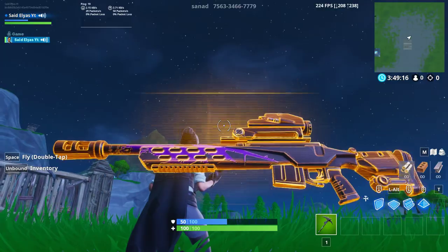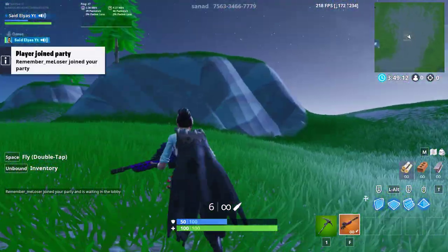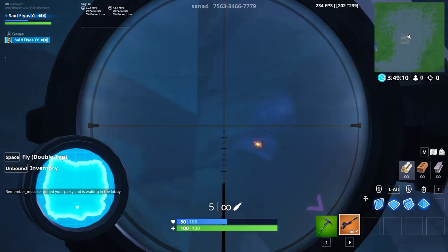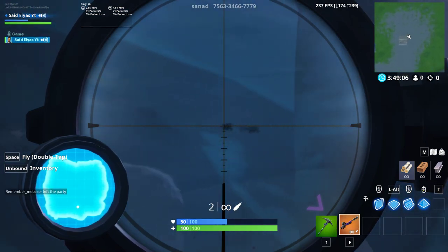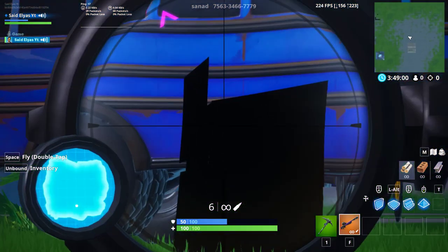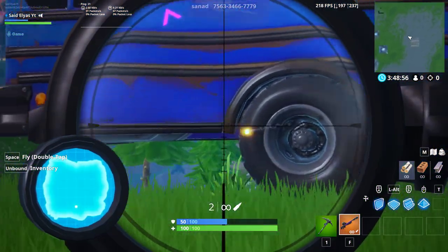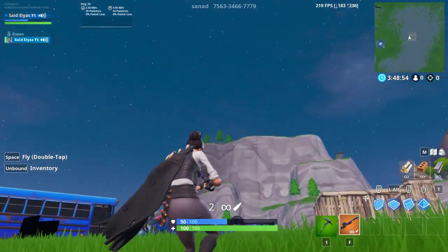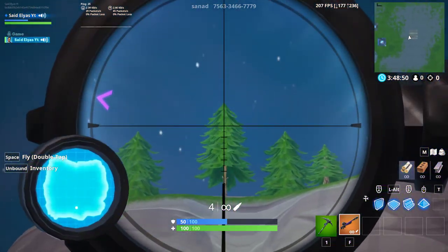Let me just go down a little bit — that's what it looks like from outside. You can take it and this is what it looks like when you shoot it. Let's try shooting. So the bullet drops.